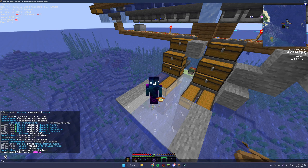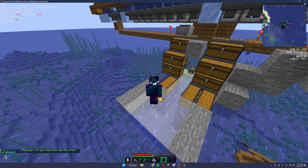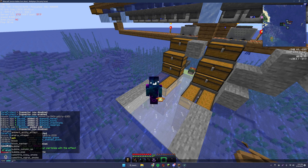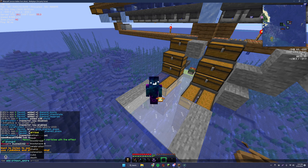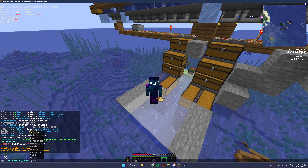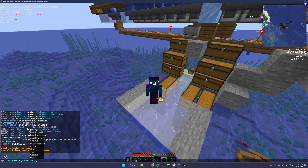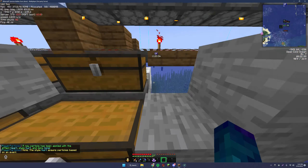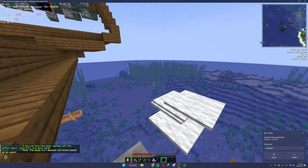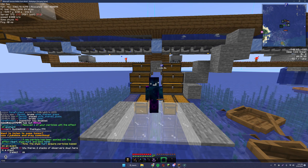Outside of the player particles GUI, you can also use command-based interaction. I'll go ahead and remove this with slash pp remove, then do slash pp add. This time I want crimson spores. You can set when they trigger — arrows for when you shoot an arrow, break or place a block, die, feet for walking around, fishing when you catch fish. Here's a great idea: let's set it to 'hurt' — so when I jump off this cliff, a little heart comes off. It's a cool little effect.